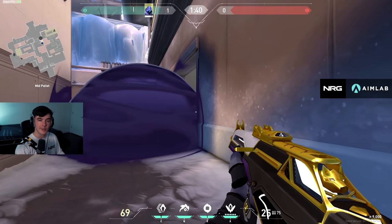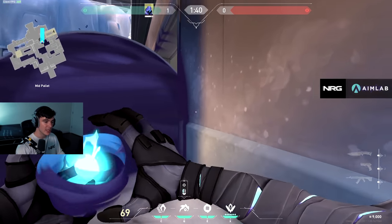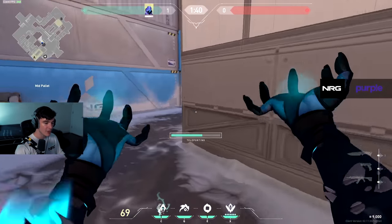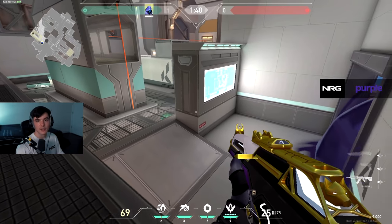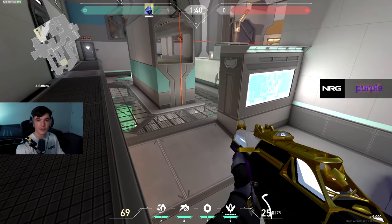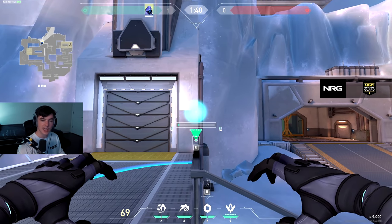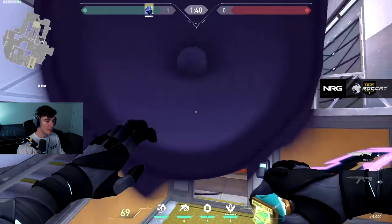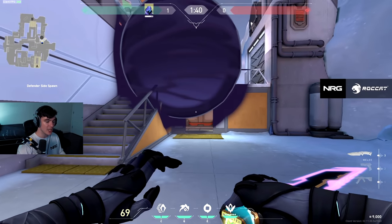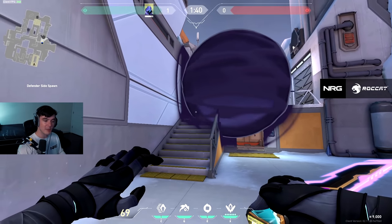If you use your smoke here and the enemies get curious while you're pushed up, you can paranoia this and then TP over the smoke onto the rafter like this — a fun little TP sequence that might cut off someone playing in this corner or just underneath the rafter. You can also make a one-way on this railing here — it's hard to do, but it lets you hold off rotations and forces people from kitchen to peek from the right side or take the stairs.